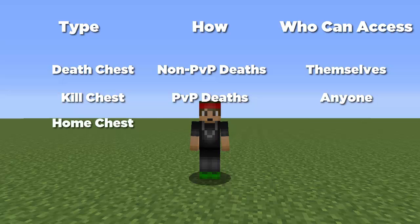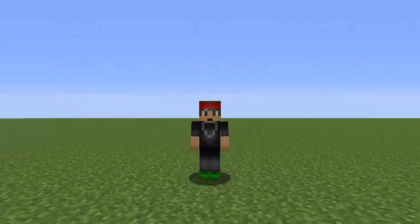There's also a home chest. This is a chest at your house, and when you die all your items will be sent to your house inside that home chest. It's kind of like a safe way — everything just goes back to your house, you don't have to go back to a deep cave or anything like that. But if you have a home chest set, then the death chest and the kill chest won't spawn.